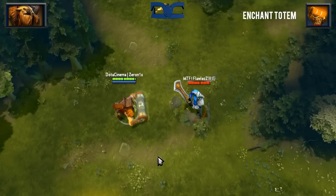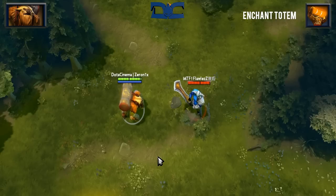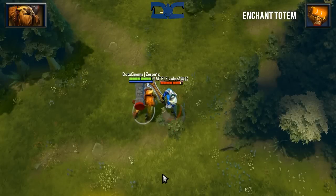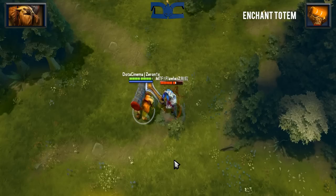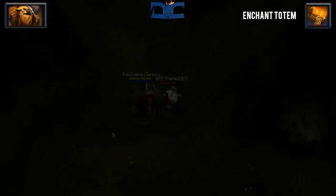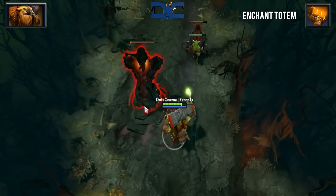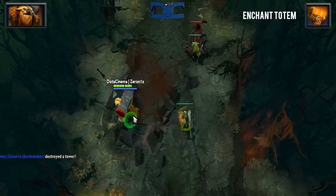Enchant Totem is a very odd skill because it's very weak without the combination of Earthshaker's third skill, which we'll get to soon. When used by itself, Enchant Totem will give Earthshaker a 300% attack damage buff for his next attack. This buff will dissipate after 14 seconds if not used. Keep in mind that the bonus damage is only based off base damage as well as damage given by his primary attribute.